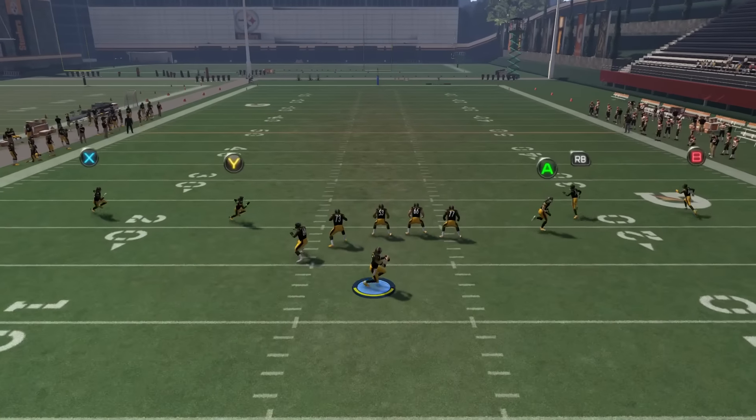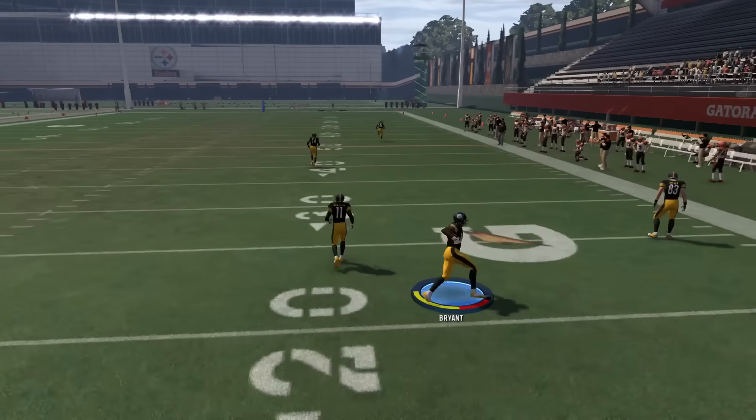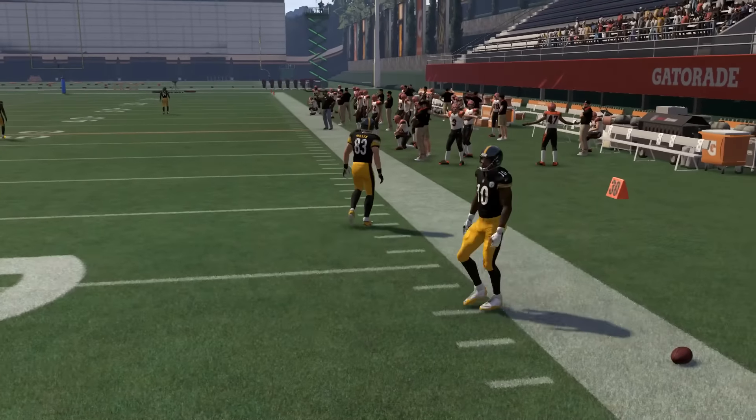Hey, you got Fox here today. We're gonna go through quarterback release times — I did some testing on them in practice mode. The sponsor today is bonsai trees. Every tree is a palm tree when it's bonsai.